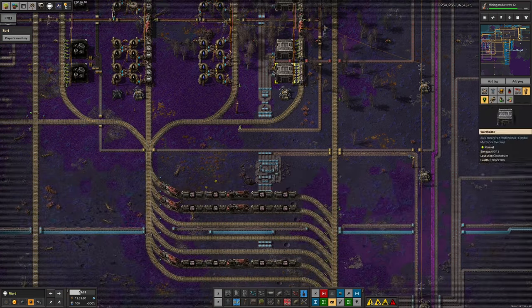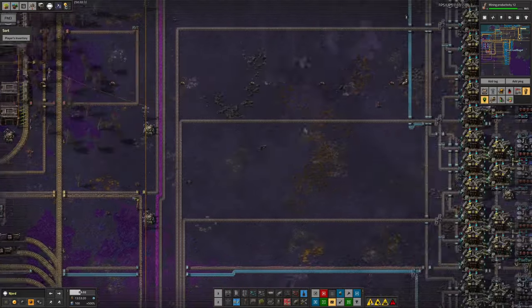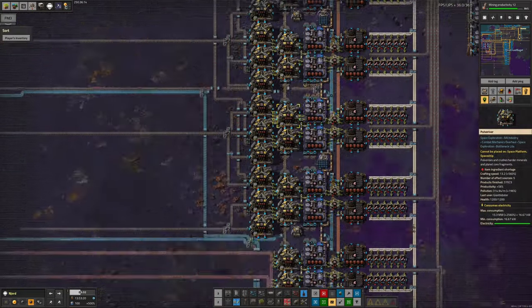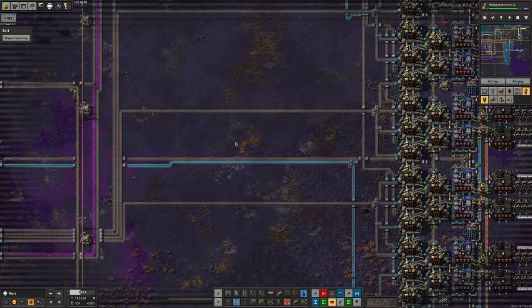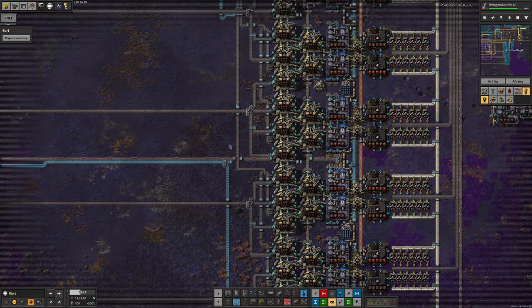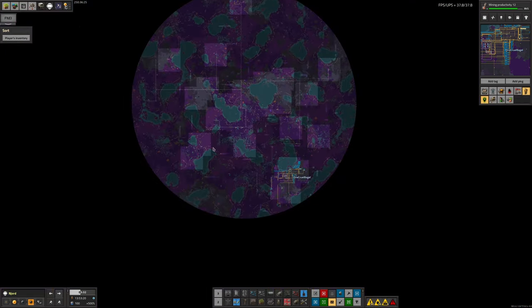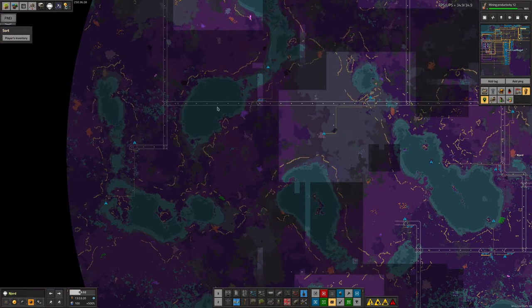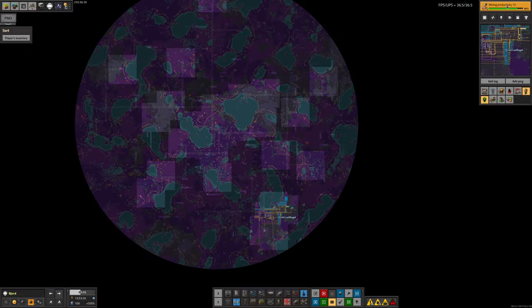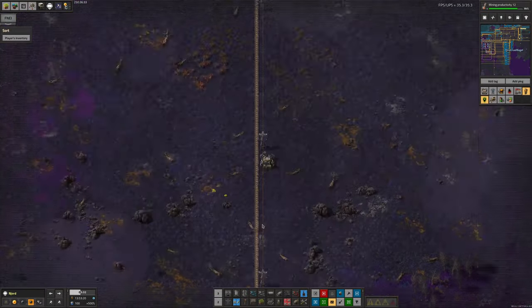Over here we also drop off Holmonite coming in by train, and the ore fragments are passed through here as well. There are more crushers at the top section because up there we can crush both the ore fragments and then the Holmonite. That's running a bit slowly at the moment because we don't have enough ore fragments coming in - our demand for Holmium is so high we can't dig up core fragments fast enough. There aren't enough core seams on this planet, and Tristan has gone out to every single one of them, so it's being produced literally as fast as it possibly can be.